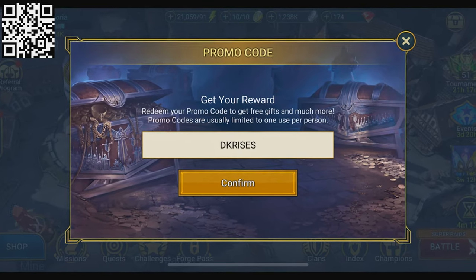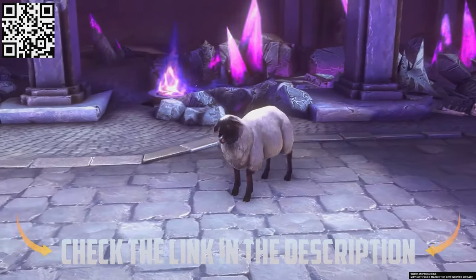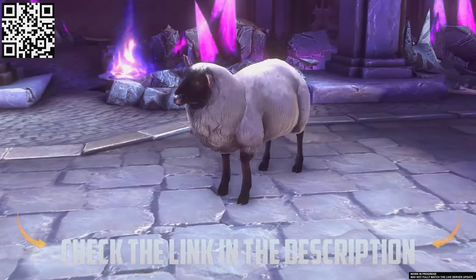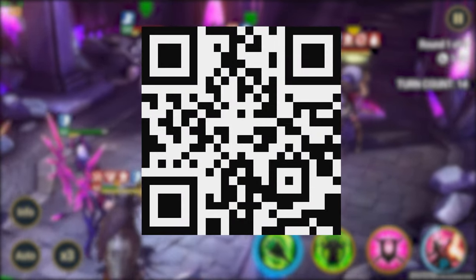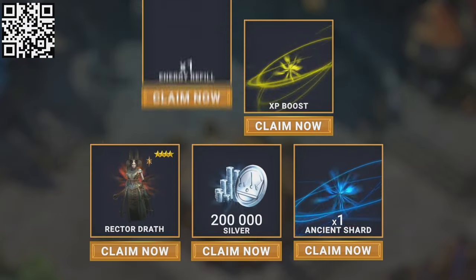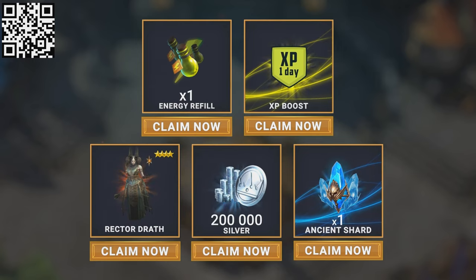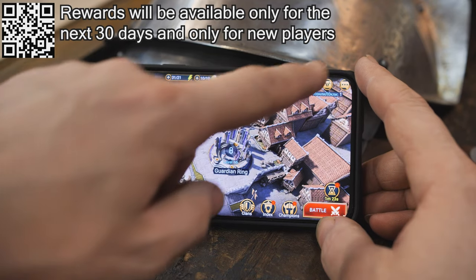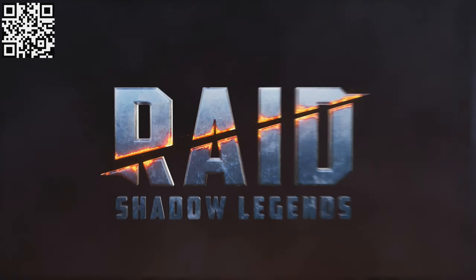The promo code is available for both new and existing players. If you haven't started playing Raid yet, click my link in the description or scan the QR code on screen, and you'll get unique bonuses worth $30 — including the Epic Champion Rector of Death, 200k silver, one energy refill, one XP boost, and one Ancient Shard. Thank you so much to Raid for sponsoring this video.